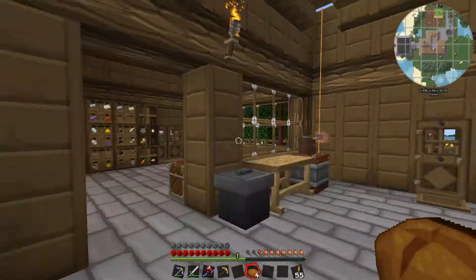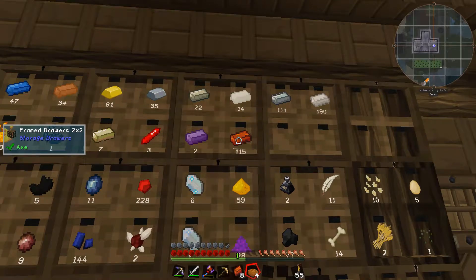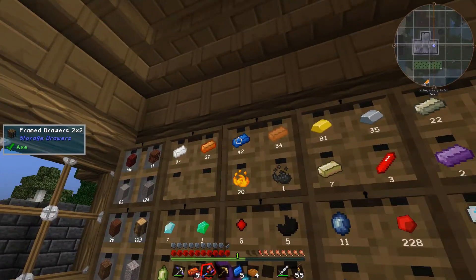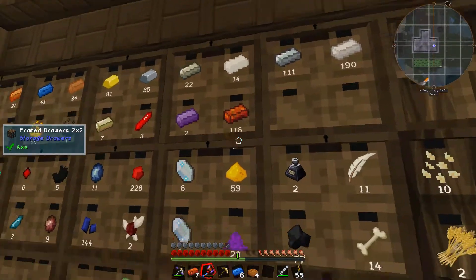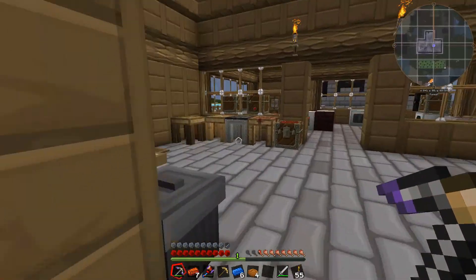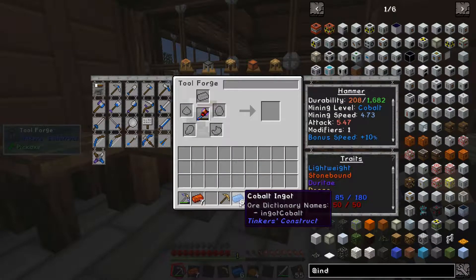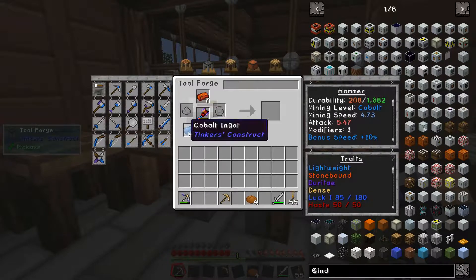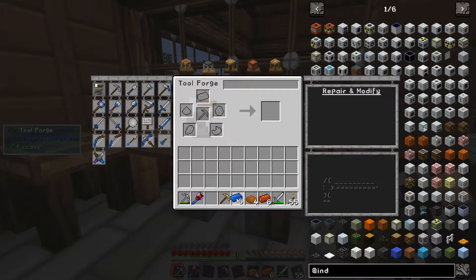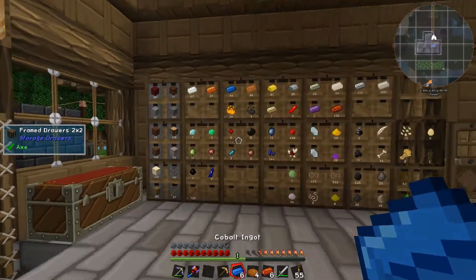So first of all, let me grab a few things to fix up my tools - some Ardite and also some Cobalt. How's Pick of Destiny doing? It's okay, probably be alright for a little while. MC Hammer - in you go, Cobalt in you go. Oh cool - we didn't even need the Cobalt. It's given us full durability without no problems at all.